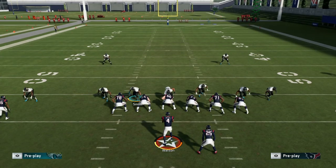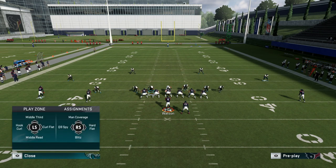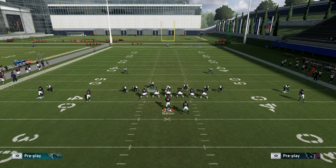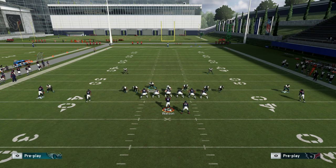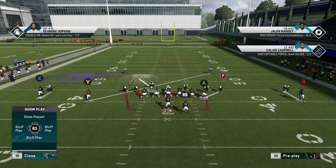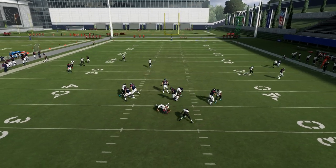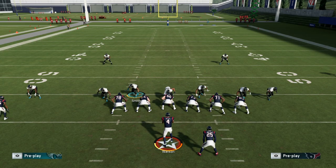Quarterback contain, manually blitz the linebacker by clicking the D-pad to the right side twice for the quick adjust, then clicking A with the right stick down. Move the corner in and hover over. You can also just man everybody up. I can put LB in a curl flat and then cross-man our safety on him - even if he's in a streak that other guy should pick it up. I only have to engage for a couple of seconds, so I'll block RB, hike the ball, engage, and I can easily go back to usering. You just have to touch him for a second.